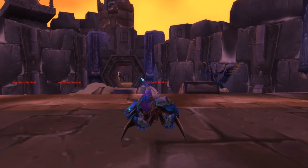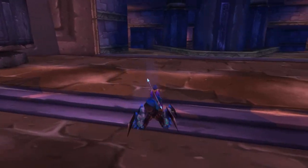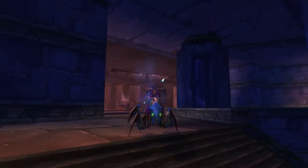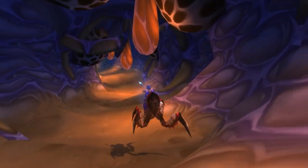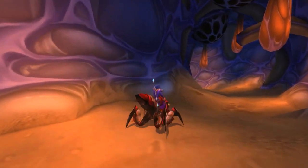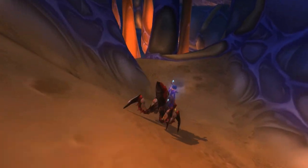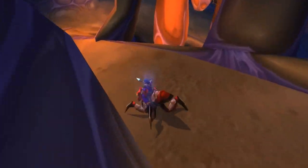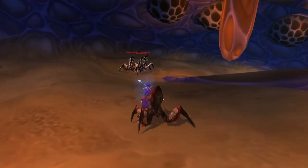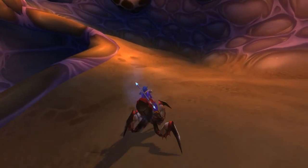The final set of mounts comes in phase 5 with the opening of AQ40. The blue, green, and yellow resonating crystals give you a cool-looking battle tank mount. These were a decent drop chance from many of the trash mobs in AQ40 and were meant to be easy to get as a form of transport through this massive raid zone, since once you defeat the first boss in AQ40 you can no longer use your normal mounts. So everyone getting one was a priority to help cover ground faster. There was also a red variant with a much lower drop chance. These mounts were 100% speed but only worked inside AQ40.